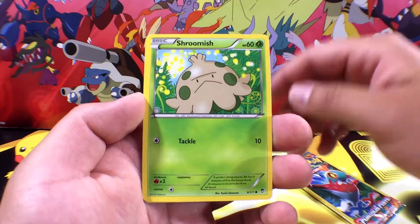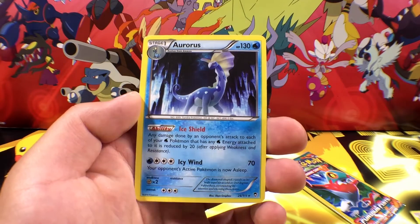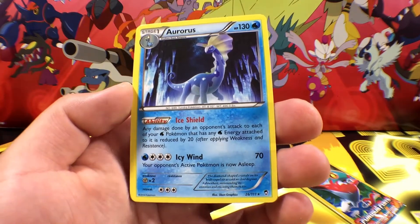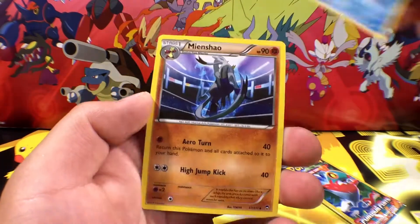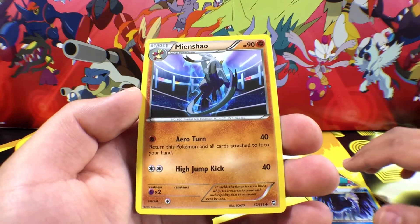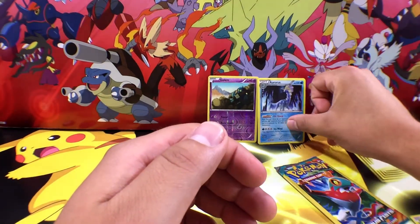Here we go. The second pack — we are getting a Shroomish with Tackle. And Erios? I believe? I don't know, I never pulled this card before. It's got Ice Shield and Icy Wind, number 26 of 111 and it is a rare. And the final card is going to be a Mienfoo? I believe? With Aereo Turn and High Jump Kick. So all we got out of that was this rare right here.